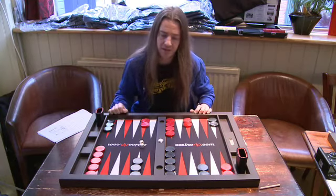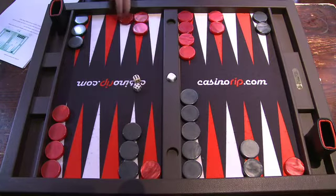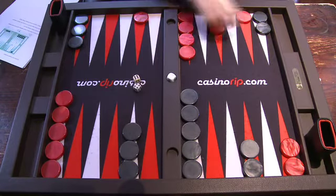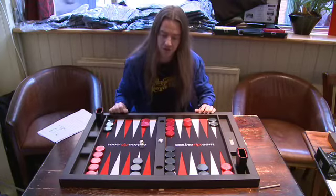Usually there are three good ways in the opening to play a 6-4: the split, playing 24-18 and 13-9; the point, making the two point; or the run. Has this position changed enough to make one of those three options not right?